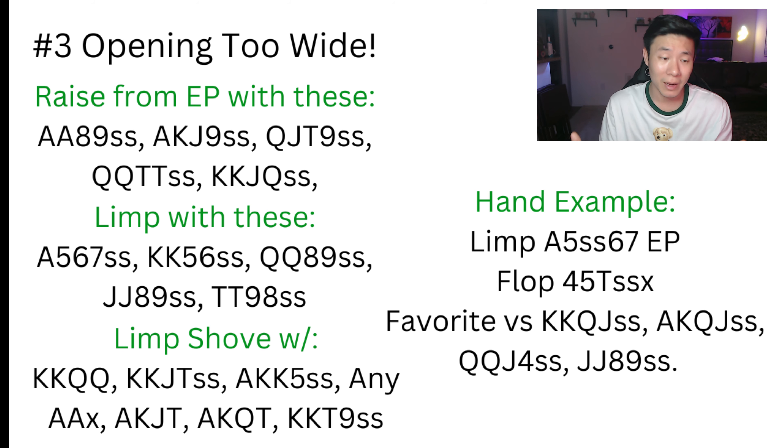If the stack-to-pot ratio is right, you can easily pot or check-jam this flop. You're going to be up against a lot of over-pairs with flush draws or weaker flush draws — hands like king-king-queen-jack single suited, ace-king-queen-jacks with spades, queens with spades, jacks with spades — that you completely obliterate. Not only are your outs going to be live, but you're going to be a huge favorite versus the majority of those hands.